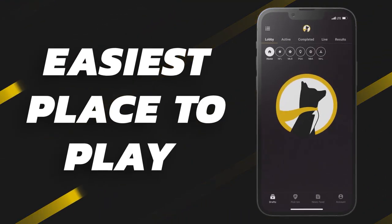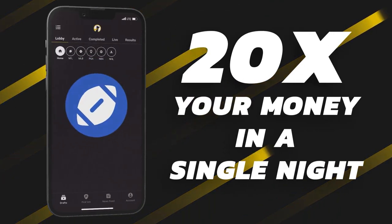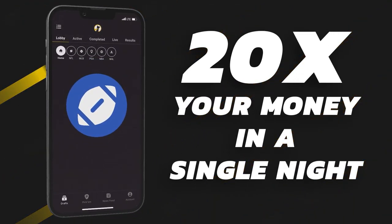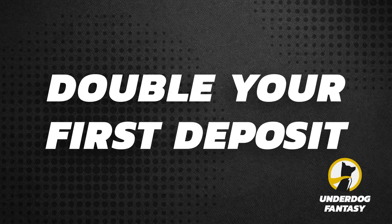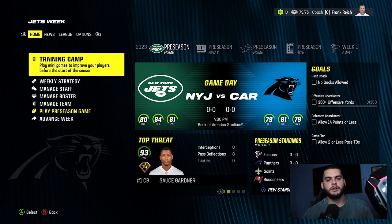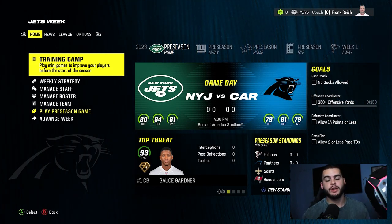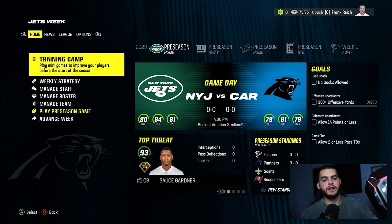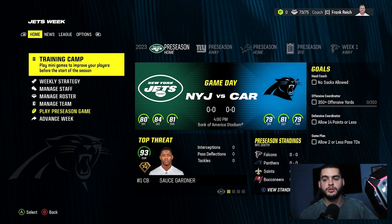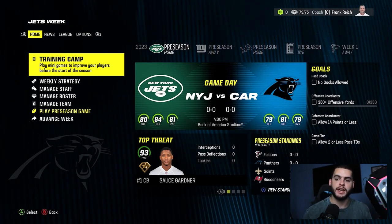Underdog Fantasy is the best — sign up now with code 'poodle' and you'll double your first deposit up to a hundred dollars in bonus cash when you make your first deposit of ten dollars or more. It's simple: deposit a hundred, get a hundred dollars free. Hey, what's going on everybody, it's Poodle back with another Madden 24 franchise video. Today we're going over how to get free dev trade upgrades by just playing minicamp. Big shout out to Underdog Fantasy — use my code in the description to get your first deposit matched up to $100.